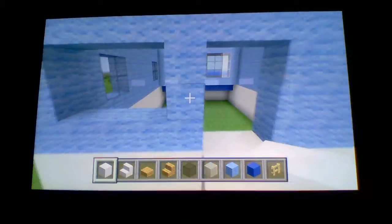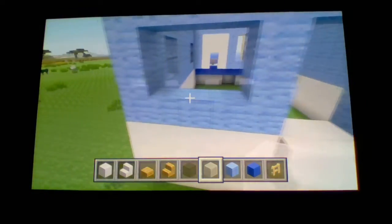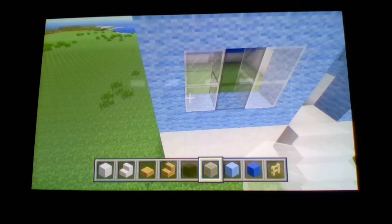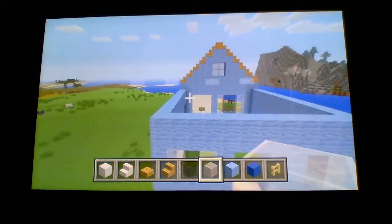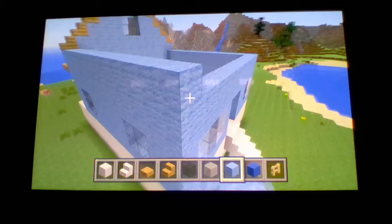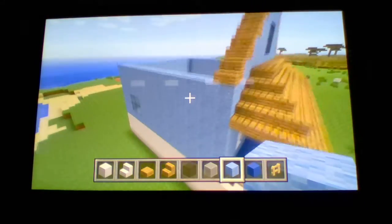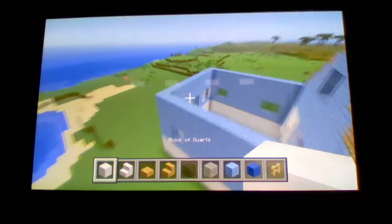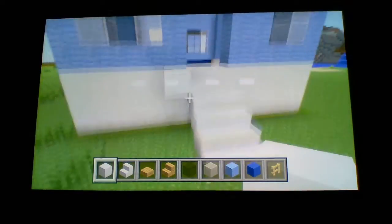For the windows, do the same thing as the front: place white stained glass there, black stained glass there, then white stained glass right there. For the other window, black stained glass on one side and white stained glass on the other. Now bring all of the light blue wool up one more block.